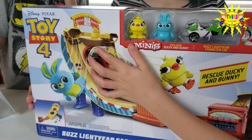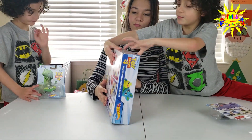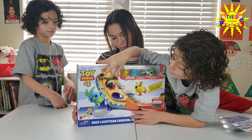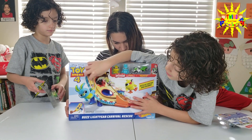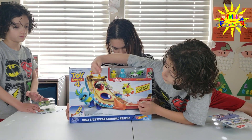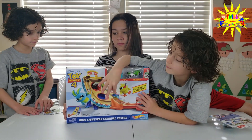Alright, you ready to play? Ducky and Bunny have to be all the way on those things, like trapped almost. But if you push the red thing, the thing will actually turn this way, and then Ducky and Bunny are freed!